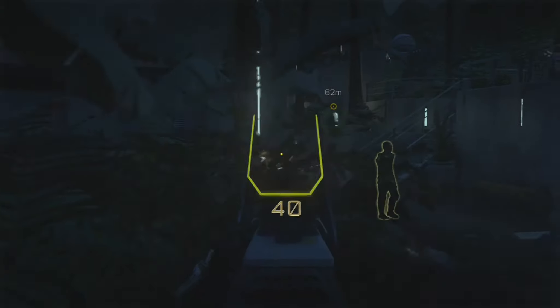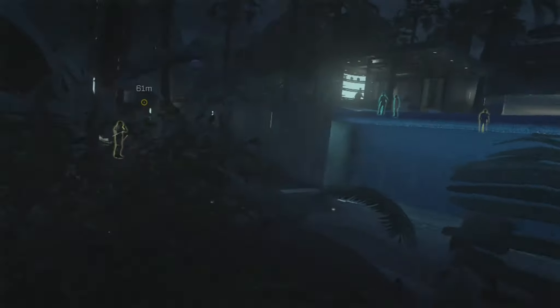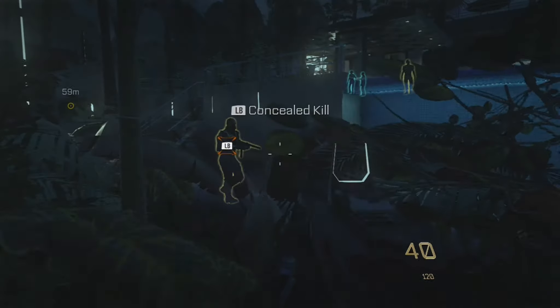If you head down the bottom you've got two guys down here. This one's walking up and down so he's easy to grab. The second guy you're going to have to whistle again — get him to walk along the corridor. It takes quite a while but you can tell when he's actually walking towards you, so you can kill him really easily. And then both of those are down.